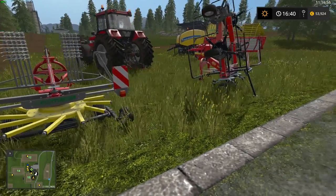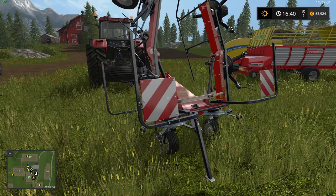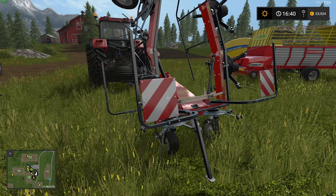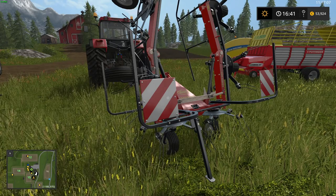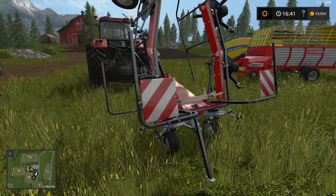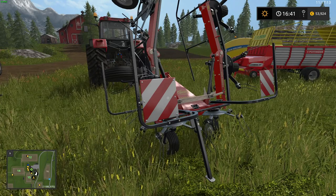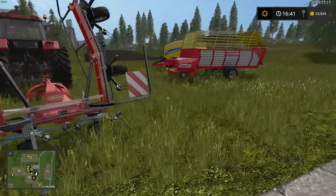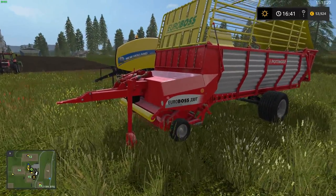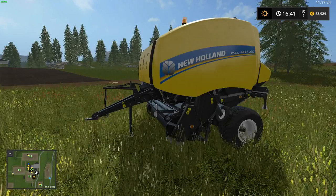Then you've got the tedder. The tedder is used for hay — it picks up the grass, throws it around, and it dries a lot faster. The difference between grass and hay is simply that hay is dried grass, that's it. But you need this machinery for it. Then you've got a loading wagon, which is to pick up grass or hay, and then you've got the baler, which is to make bales of the grass or hay.